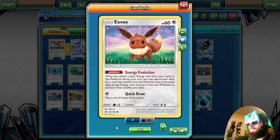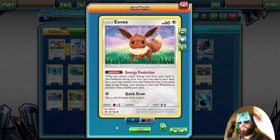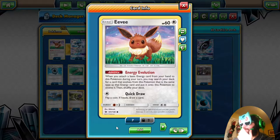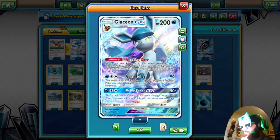We are playing Energy Evolution on Eevee — that way, if we get a Water energy first turn, we can start that Freezing Gaze lock. Energy Evolution reads: when you attach a basic energy from your hand to this Pokémon, you may search your deck for a card that evolves from this Pokémon that is the same type as the energy you attached. So Water gives you Glaceon, Grass gives Leafeon, Dark gives Umbreon, Psychic gives Espeon, and Fairy gives Sylveon. In expanded this is really nice because you can use Rough Seas too.